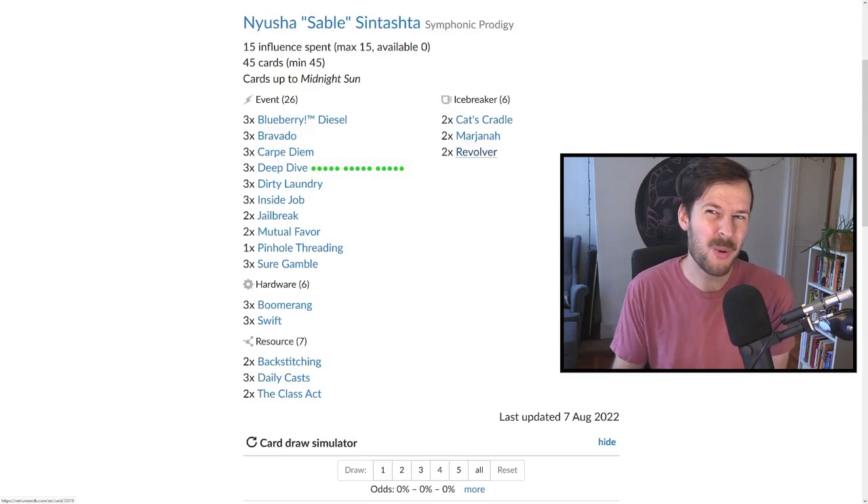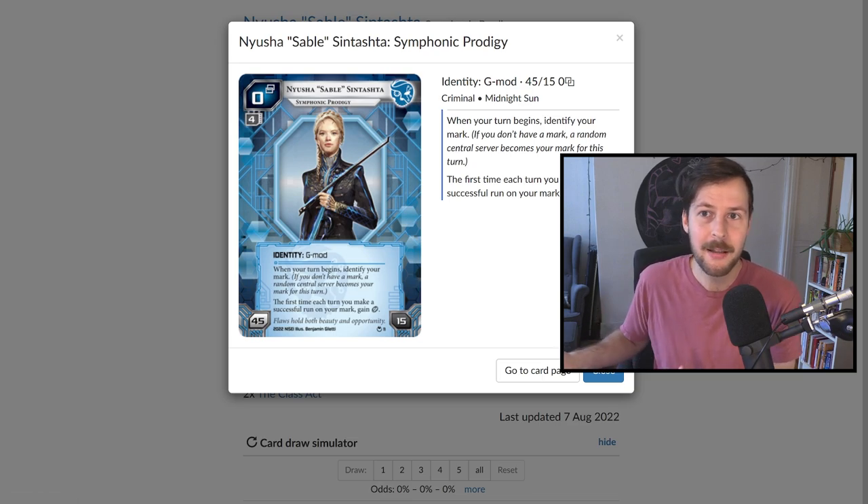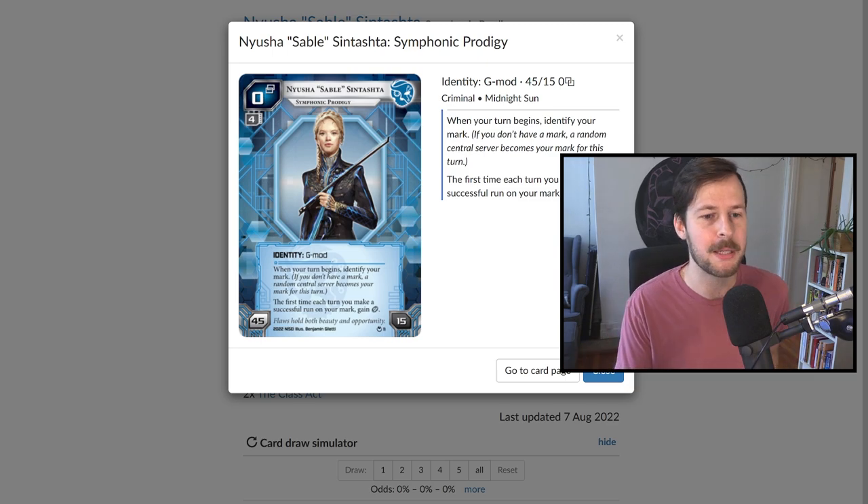That's generally the list: fair card draw, just enough economy, really cheap breakers if needed but ideally you're not using them. You can Deep Dive once or twice a game and hopefully steal agendas off the increased central pressure of Sable. It's worth knowing that if you get an R&D mark turn one, run it if it's not iced — you'll get the click back anyway. Try to steal agendas early so you don't have to Deep Dive every single point.